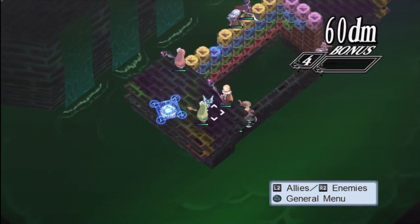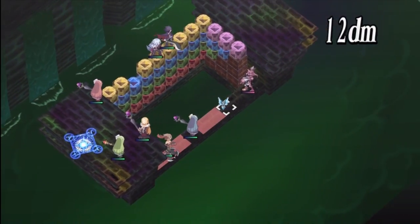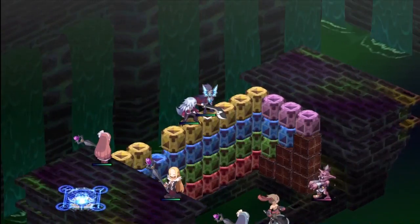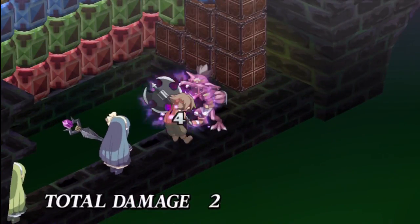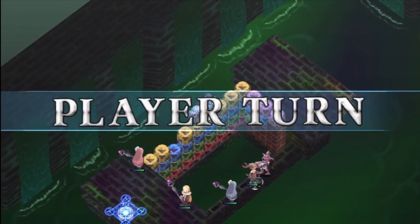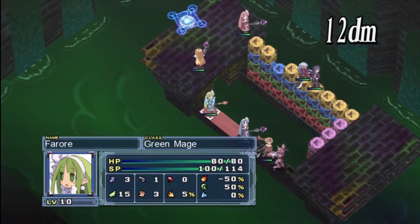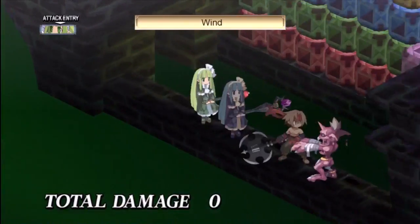So like the guide recommends, and I concur — use them for the abilities, not for their stats. Although, if you made a mega zombie, a lot of their attacks have good area of effect, and every effect gets bigger when it's a giant monster, so making a giant zombie is totally doable.